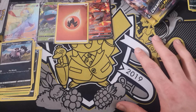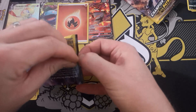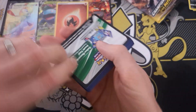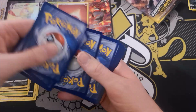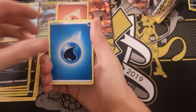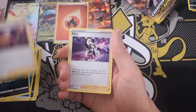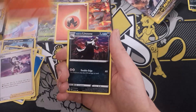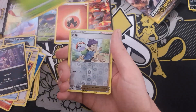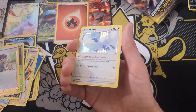We've only got two packs left, so we might as well get them over and done with. Pack nine: Water Energy, Liepard, Bede, Piers, Vulpix, Galarian Linoone, Full Heel, Purrloin, Kakuna, Hop Reverse. And we have an Alteria Holofoil Rare.